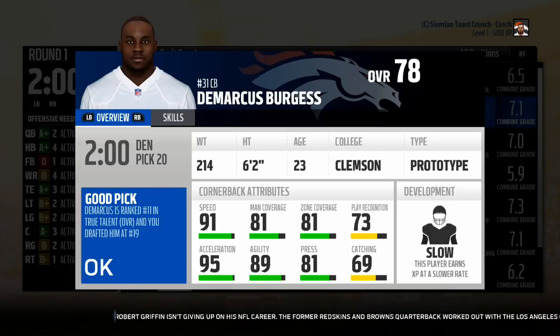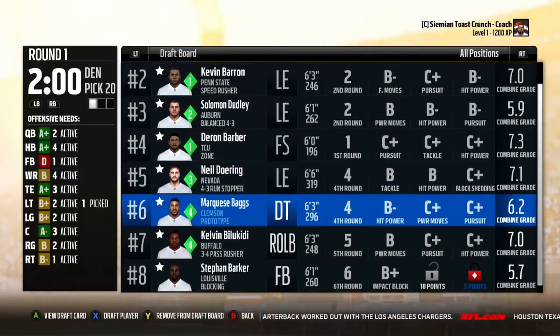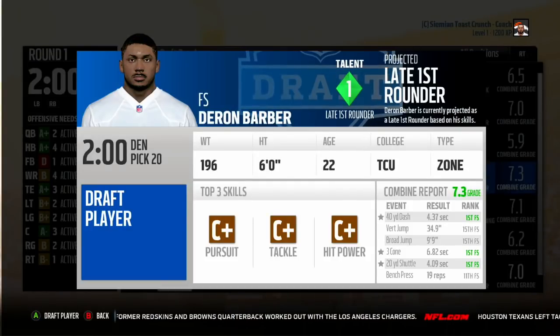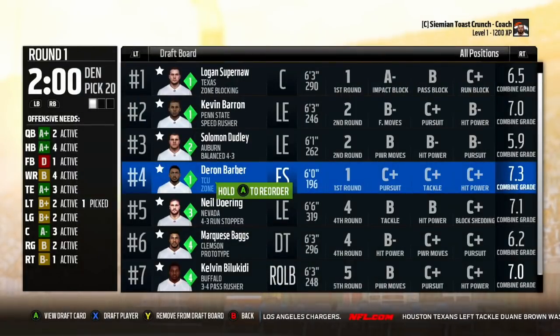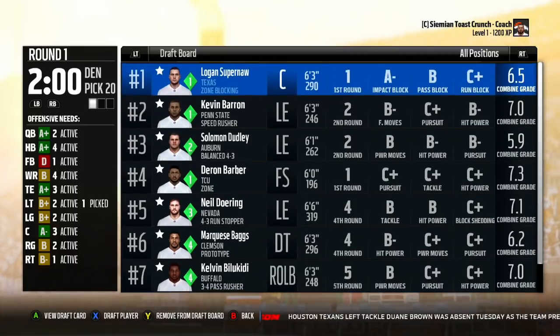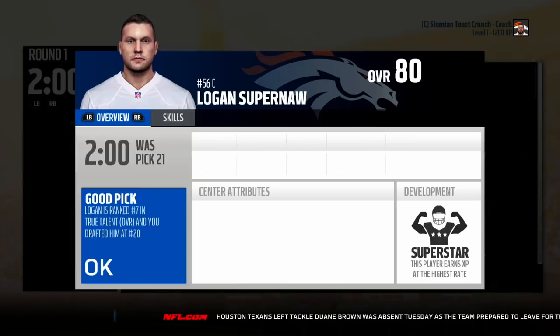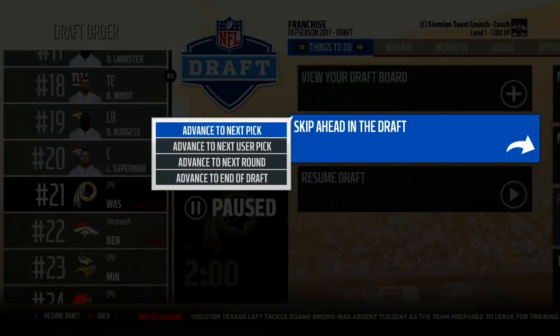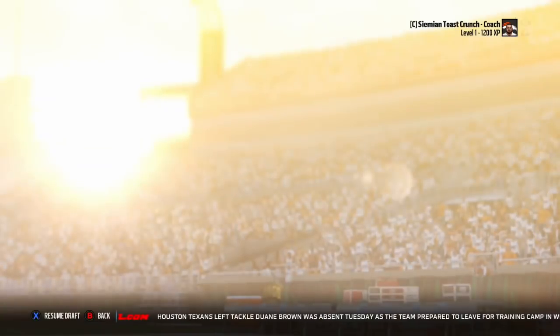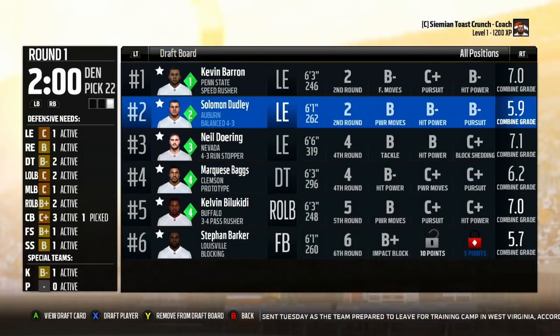I've seen slow-developing cornerbacks absolutely go off, so I'm not writing this guy off yet. I have two more first-round picks. The next guy has superstar development but I don't know his zone coverage. I want this center — 80 overall with superstar development, I'll make sure he starts somewhere. With my next pick, if that safety is there I'll take him — but he just got drafted. I'll trade away this pick. I kind of want a mid first-rounder.